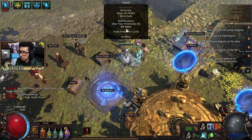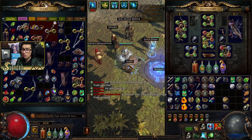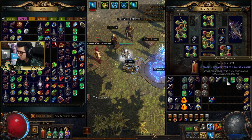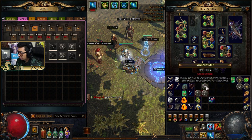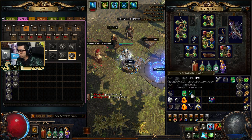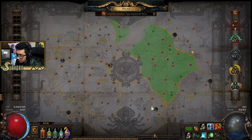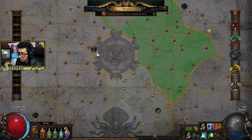We got a bunch of currency — let's slam that into the stash. We got some low-tier currency. Now let's try to do another boss in this video. Let's check the Atlas and see where we need to go. I need more completions on the bottom — Pier Peninsula. Let me throw these in to make the maps a little harder.